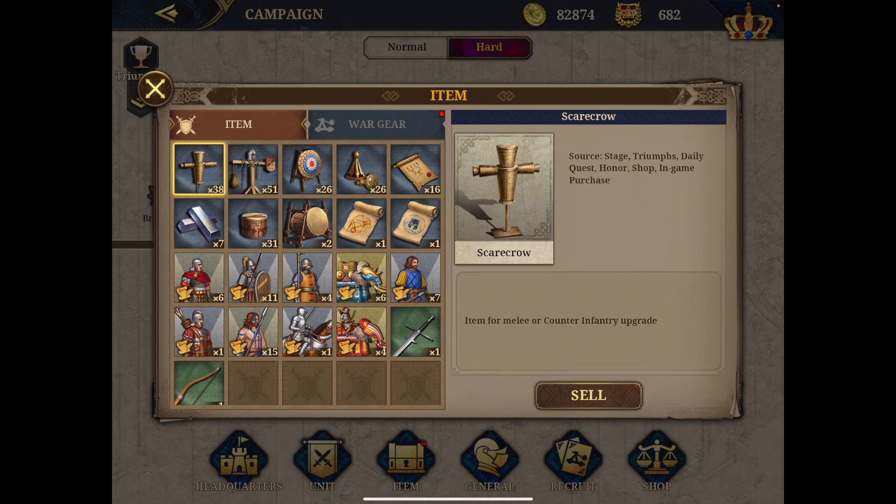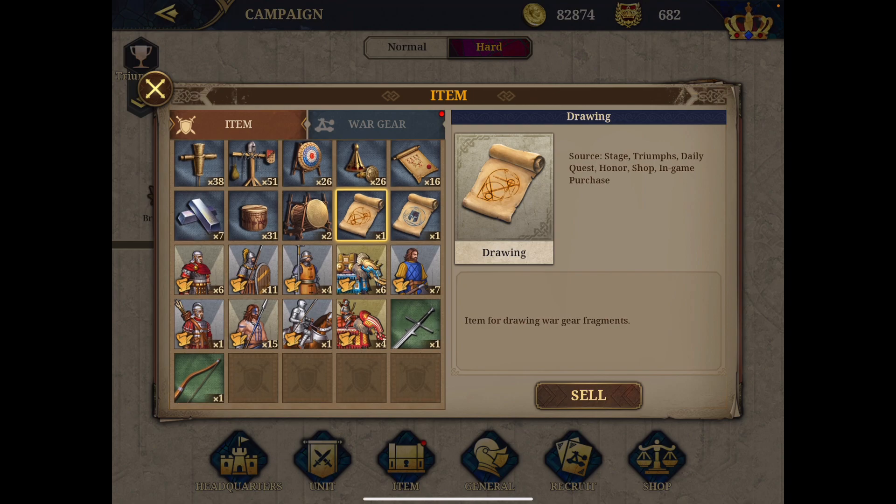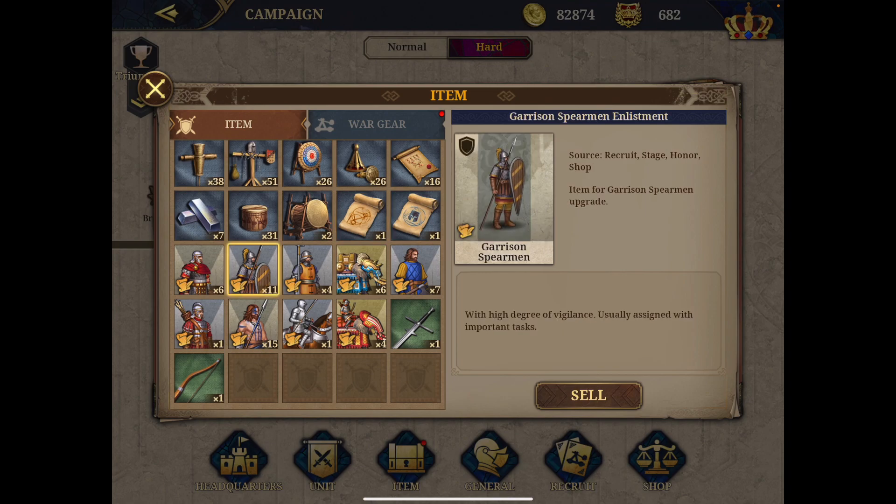Going to the item screen — whenever you see a red dot, it means there's an action you can take. Don't sell your inventory items like Quintain even at a cheap price — keep them, as over time you'll have opportunities to upgrade. The item screen is for upgrading military units, upgrading your general, or collecting units. You have the mercenary order: when you get 10 of them, you can recruit units. There's also a drawing system that allows you to collect war gears.